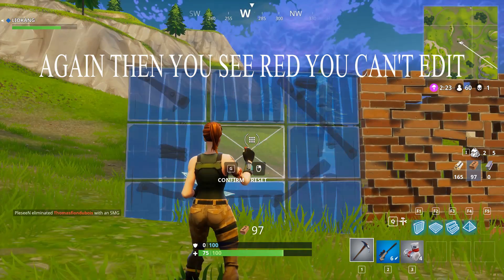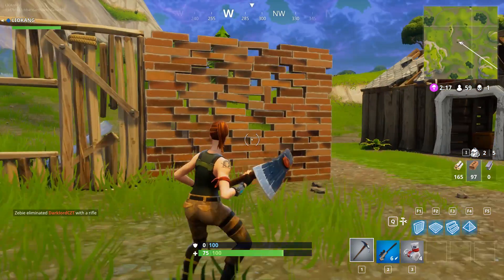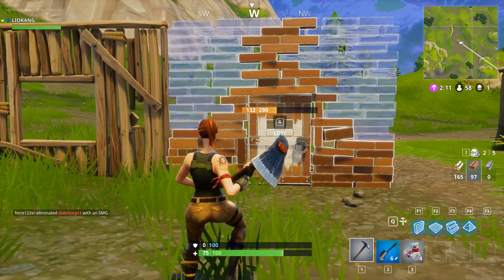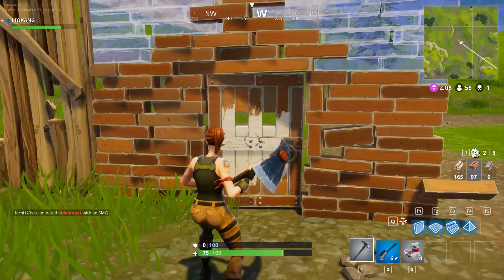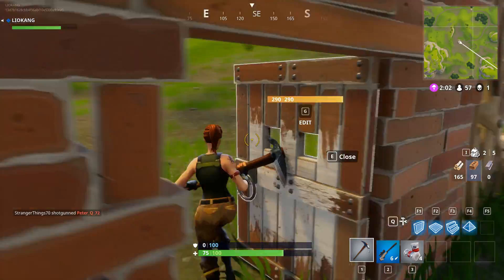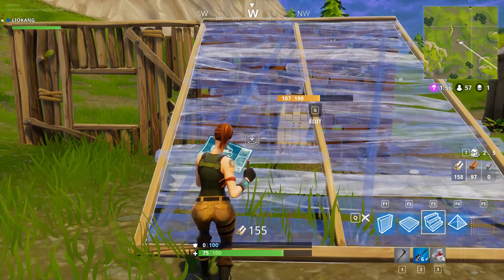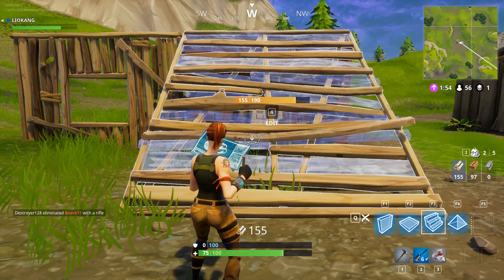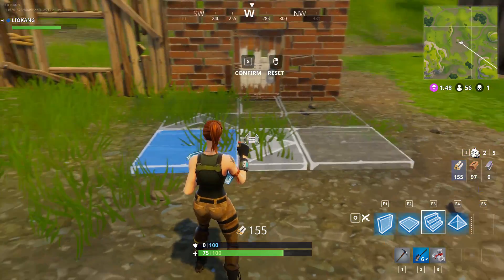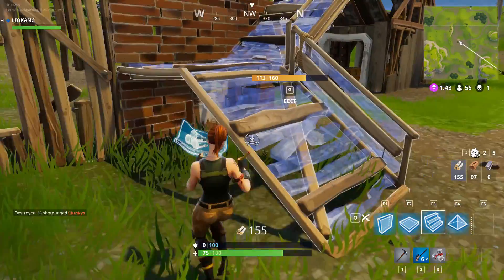You can also edit the object you have made — for example, you can add a window or a door to a wall. You see down here? It shows that you can build. Building a wall and stairs together is a good combination to give yourself a small advantage in action.